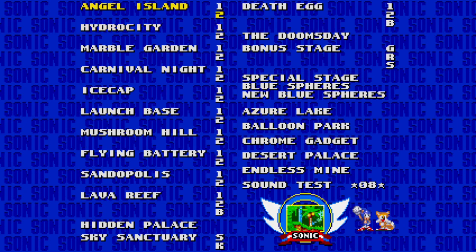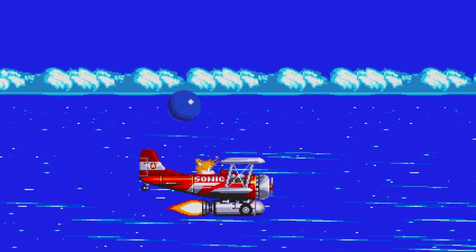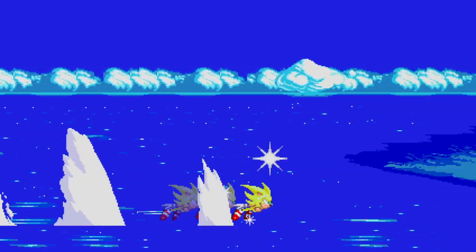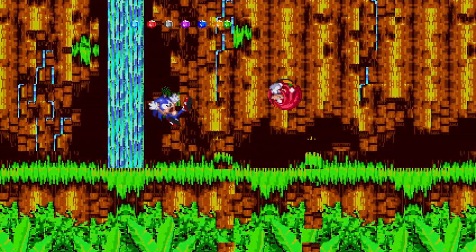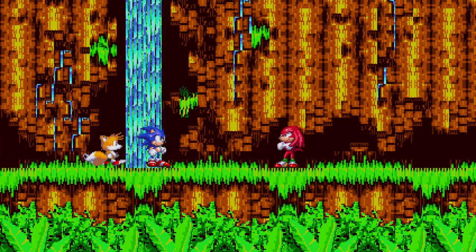We're going to go and select Angel Island Act 1 — doesn't really matter. I'm going to watch Sonic fly in. I probably should have clicked Angel Island Act 2, by the way, because I'm not editing anything here. I am not a professional — I'm just uploading this video for the pleasure of other people if they want some cheats.